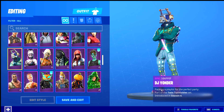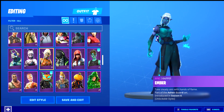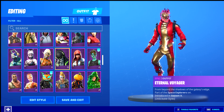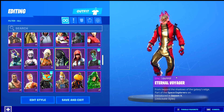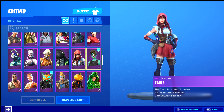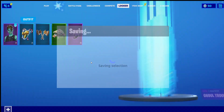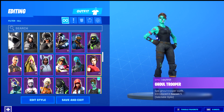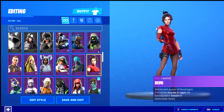Then we have Huntress, Hollowhead, Ginger Yonder, Giddy Up, Yee-Haw, Crunchy, DJ Yonder. By the way, this used to be my favorite skin — Ember. Then Eternal Voyager, Fable, and then the OG Rule Trooper. I keep clicking on the good ones by mistake. And then we have Demi.